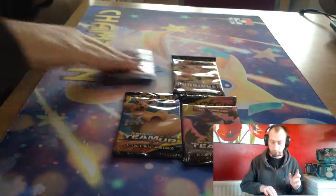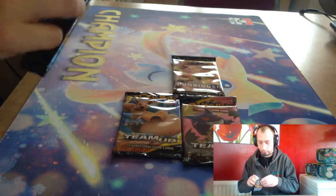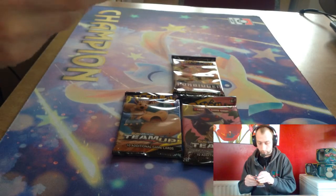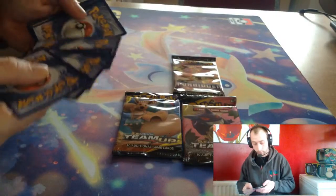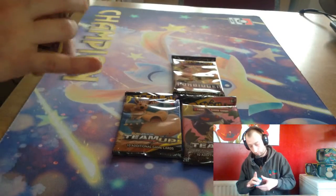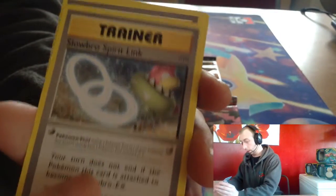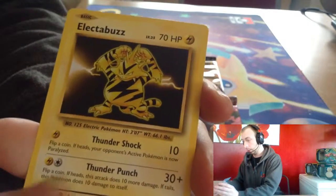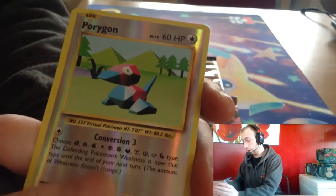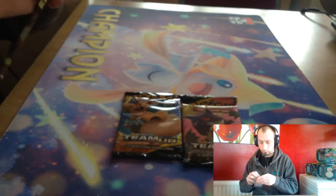Two Team Up, one Forbidden Light, one Evolutions pack. Let's move that away and go Evolutions — hopefully we'll get something good, last one we didn't get anything. Slowbro Spirit Link, Pokedex, Grass Energy, Rattata, Vulpix, Electabuzz, Magikarp, Porygon — reverse Charizard! Oh! I like that, looks like Base Set Charizard as well.